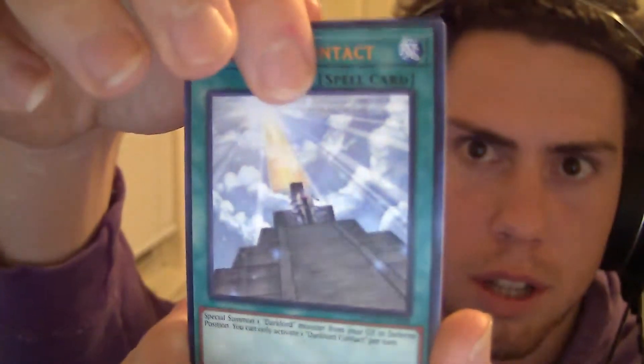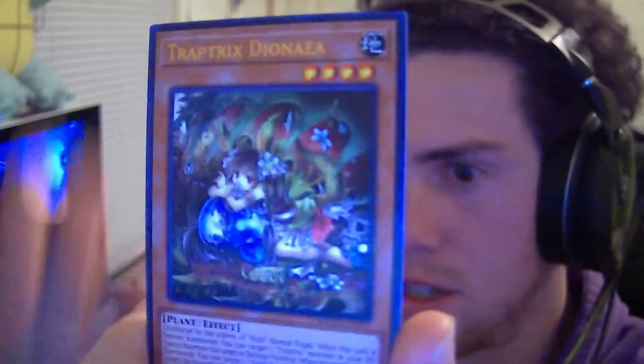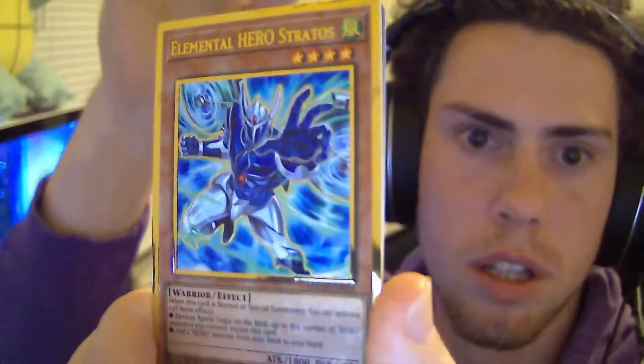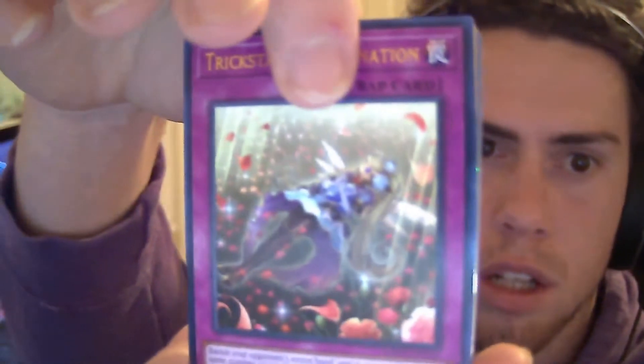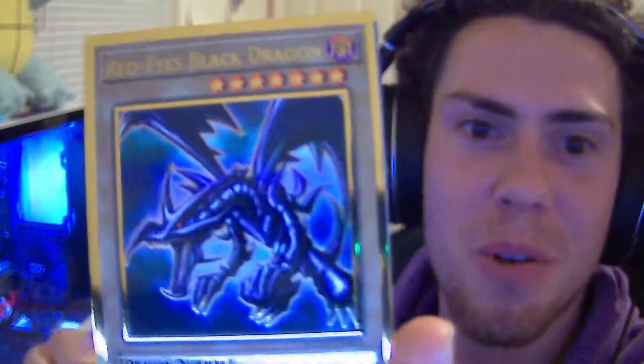Noble Knight Ikhtar. Last pack - Dark Lord Contact, Trap Tricks Diana. Is this a premium gold? It is - Elemental Hero Stratos, that's not bad. Trick Star Reincarnation. Is this gold? It is! Oh my gosh, it's a monster card - what is it? Red-Eyes Black Dragon! No way!